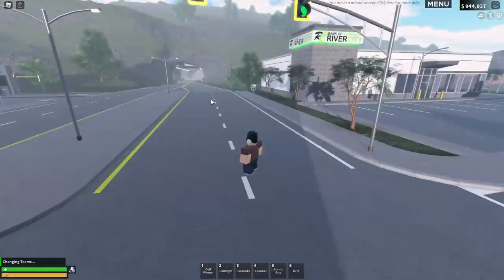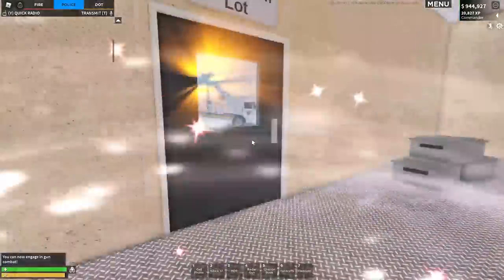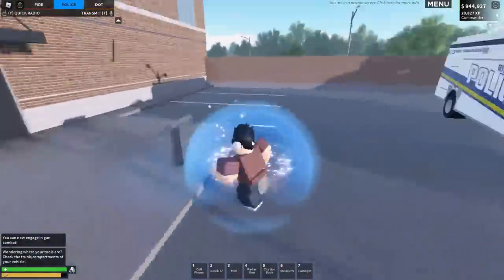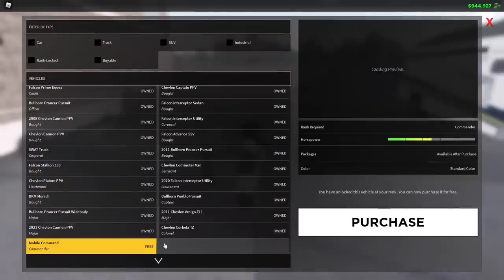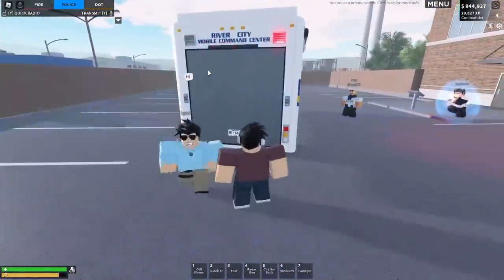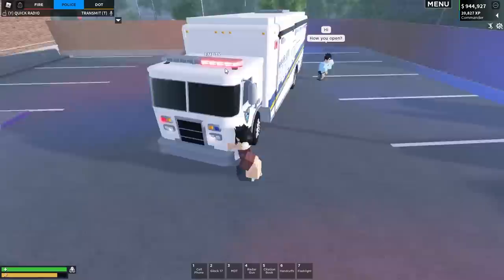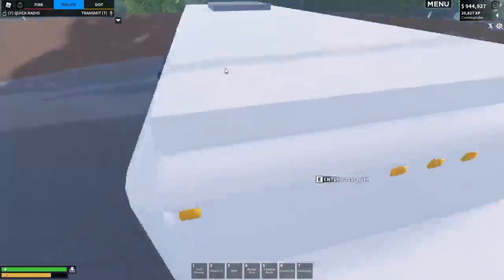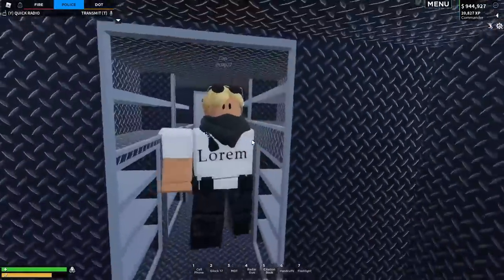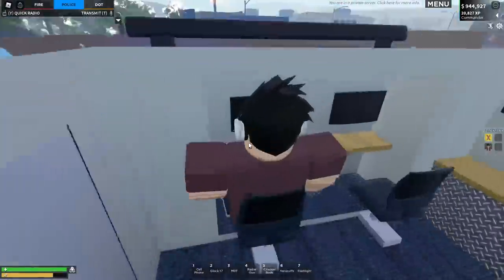We're going to head over to police to check out the command unit, then we'll head to FD to check out the Special Operations game pass. Oh, that thing is big! This is for the max rank and you get it for free. It's got an interior which is amazing, and you can put liveries on it. There's a side entrance here, and if we put the back down - this is actually really cool - we've got like an inventory room.